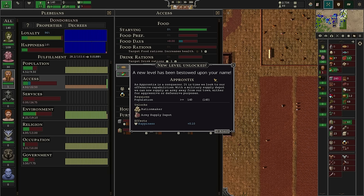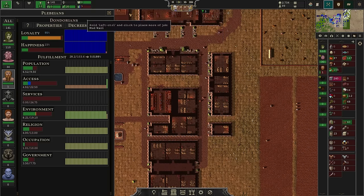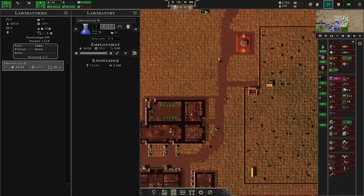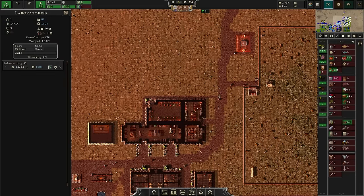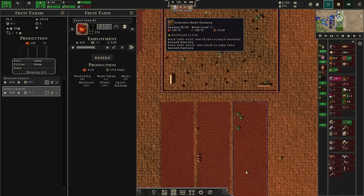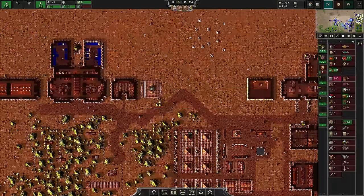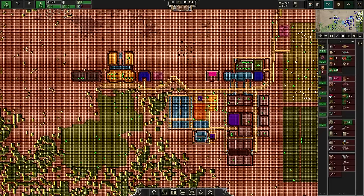Give them a little bit of everything so that they're happy. A new level has been bestowed upon your name — we are now an Aprontix. An Aprontix is a conqueror. It is time we look to our offensive capabilities with a military supply depot, and we can now supply an army away from our town either for aggressive or defensive purposes. We will defend ourselves by killing everyone who might attack us before they have a thought to attack us — it's the only way to be sure, chat.